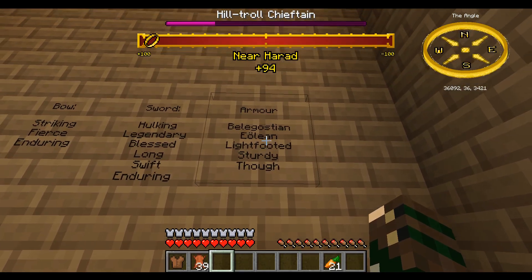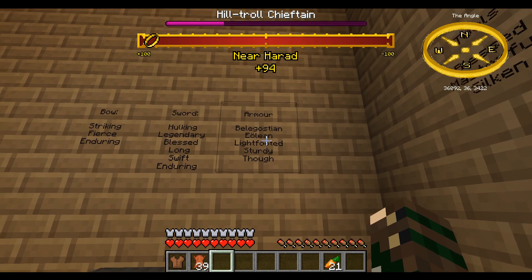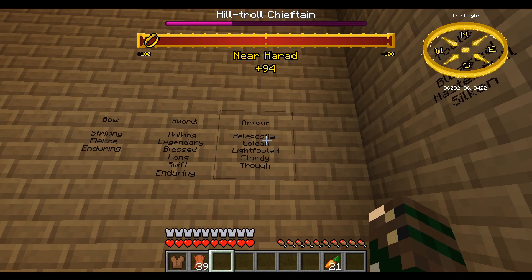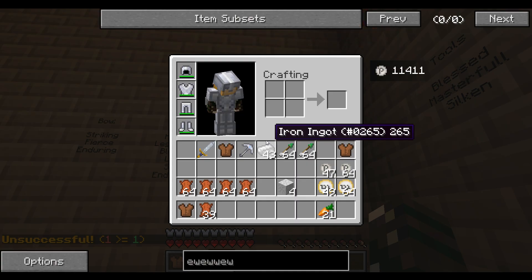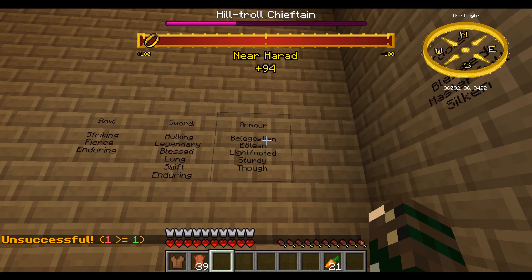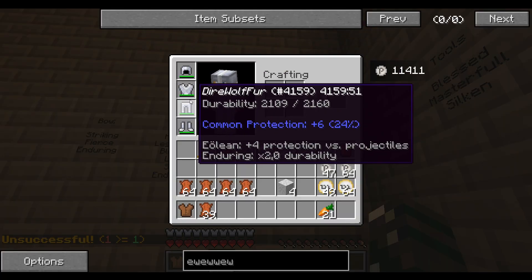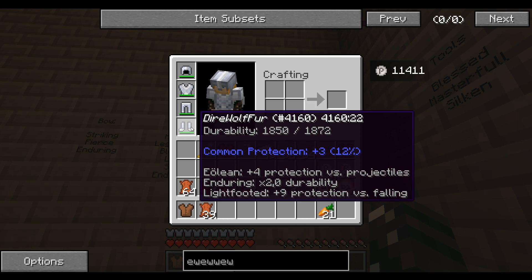Right here you have armor, and you have Bellocotian, Aeolian, and Lightfooted. Lightfooted is like Feather Falling — it's only on your boots. Aeolian and Bellocotian are fire and projectile protection, and you can only have one of them. In total — like I have here, I have 2, but this is Mithril — on these boots you can only have 3 protection things in total. Same for swords.